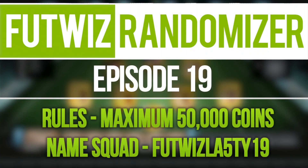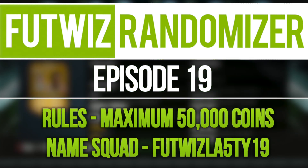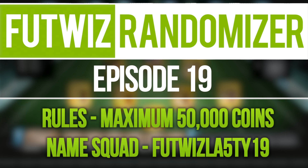If you want to be in it for the next episode, build a squad following the rules on screen. We're looking for a squad under 50,000 coins — you've been telling me I do too many expensive squads, so we're going full budget this time. Save your squad as 'Foot Whiz Lasty 19' — that's the only way I'll find it. Make sure you make an account on Foot Whiz so it doesn't come up as anonymous and I can give you a shoutout. I'll be picking squads in a few days for a video around this time next week. Thanks for watching — smash a like and I'll catch you next time!